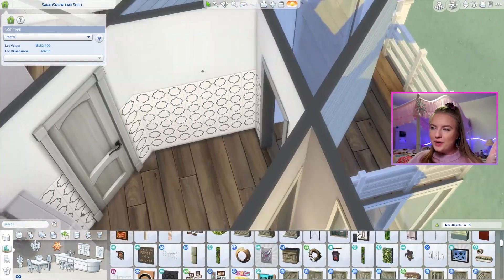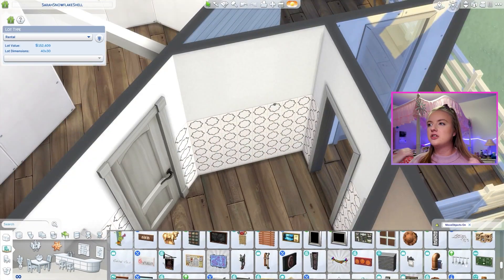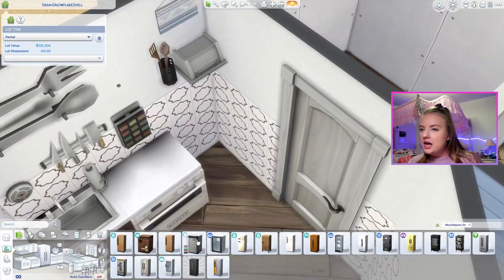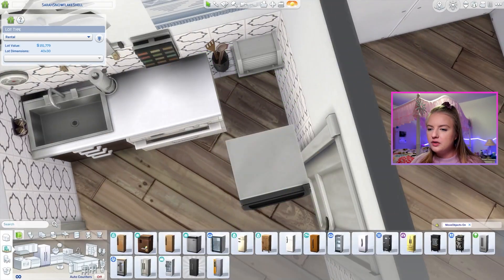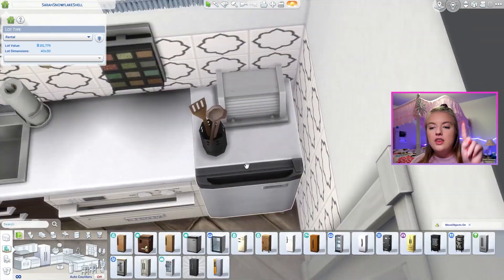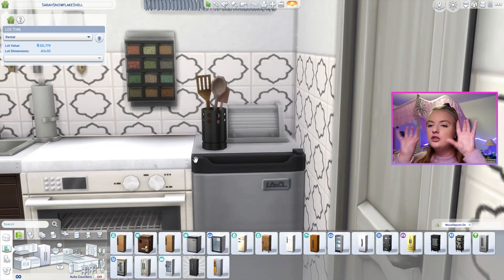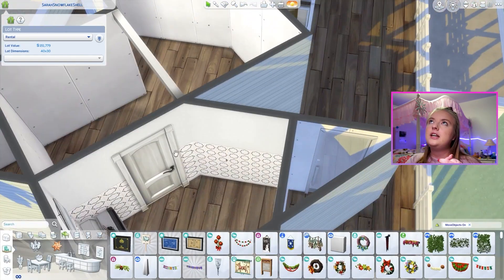One of my favorite things about this build is that I was able to have stairs and also ladders — because there are some shells where you're just like, this is a ladder shell, I'm not trying it with the stairs. But we actually did stairs. This is also one of the shells that I have not roofed. I usually like to roof all of my shells to show you that it can be done.